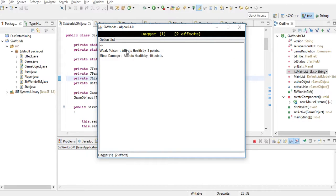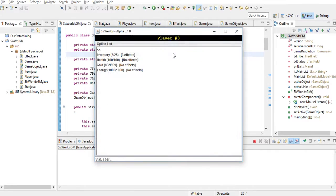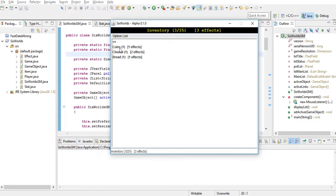All players have the same amount of health, gold, and energy when they are generated or created. Player one has a dagger with two effects: Weak Poison, affecting health by one point — supposed to deal one point of damage every certain amount of time — and Minor Damage, which subtracts 10 points from health. This player also has bread, which has one effect that affects energy instead of health.